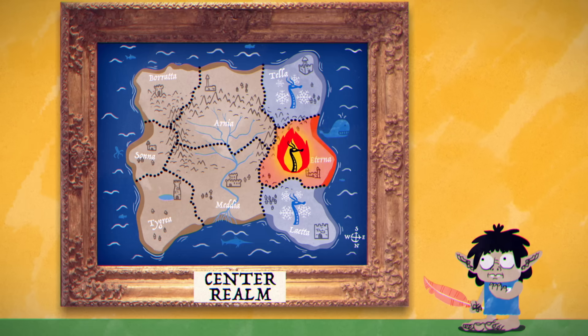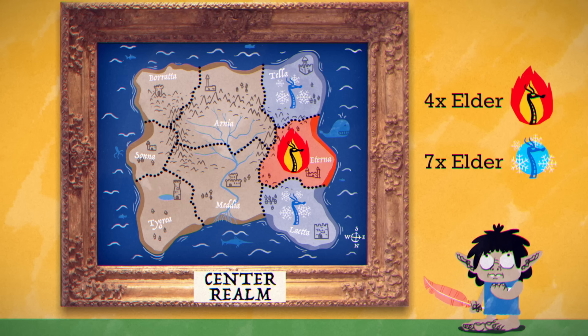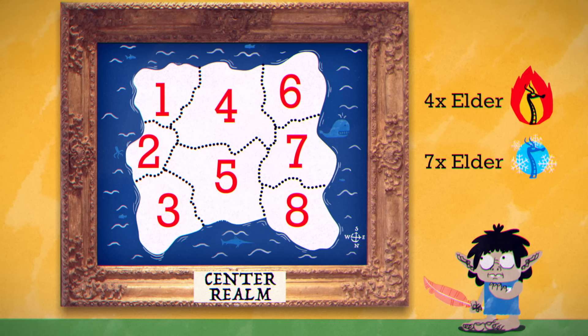However, fire and ice dragons can border each other, and matching regions can touch at corners. You'll soon have eleven dragons and just eight regions.